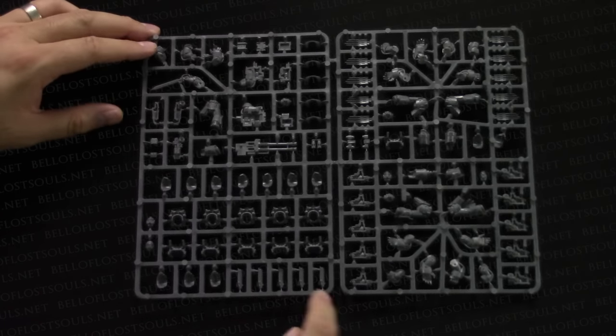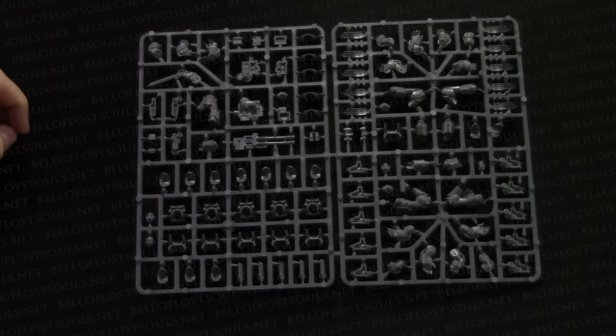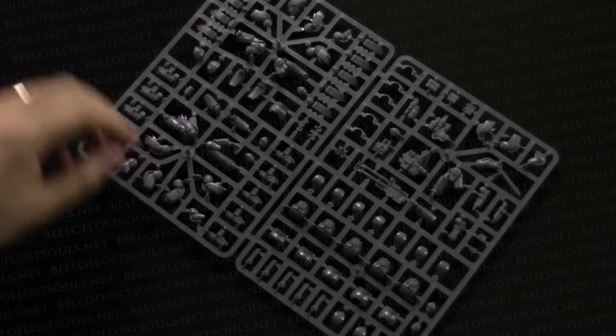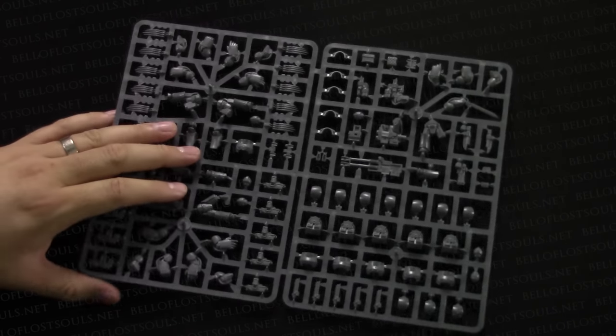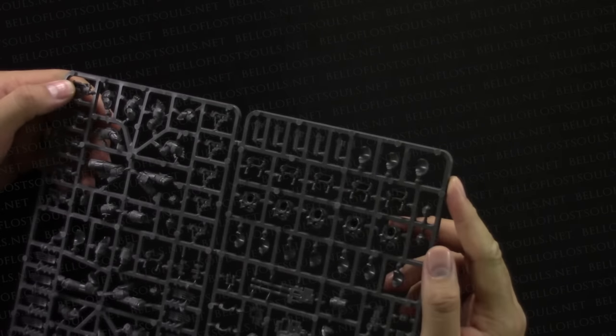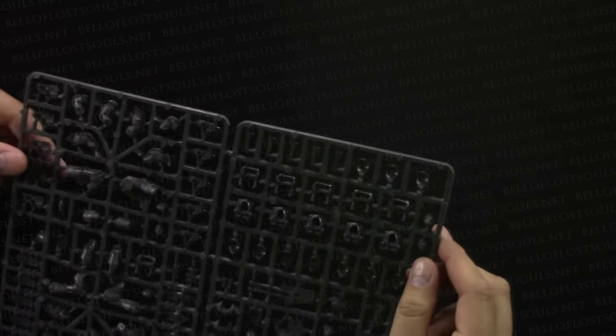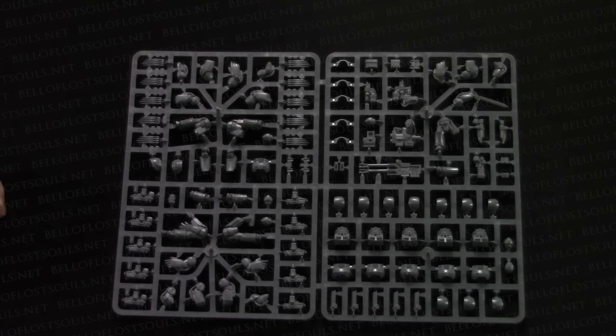There's also a chain fist option — they've cunningly disassembled all the assault options so they're all mix-and-match: start with the default power fist hand, then add the chain fist bits or the lightning claw bits however you want. Some converter out there is definitely going to put the chain fist bits on a combi-bolter as a chainsaw bayonet. Next up — the characters.